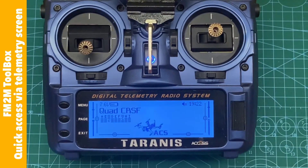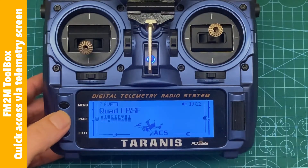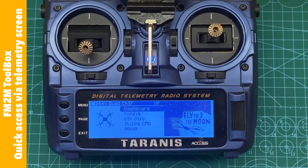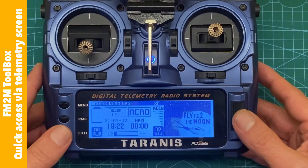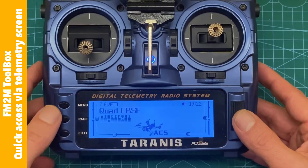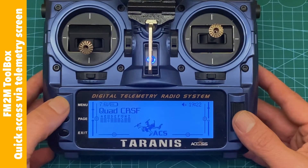There is a new telemetry script that lets you quick-access BAM — long press Page from the main screen and you are in Fly Me to the Moon Toolbox. Let me show you how to set this up.